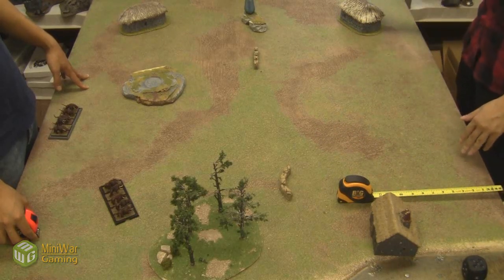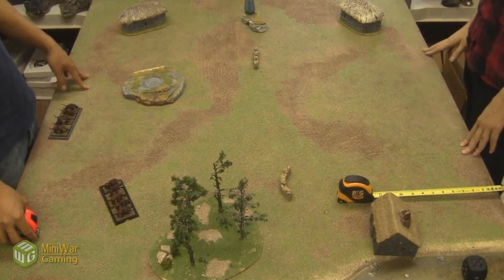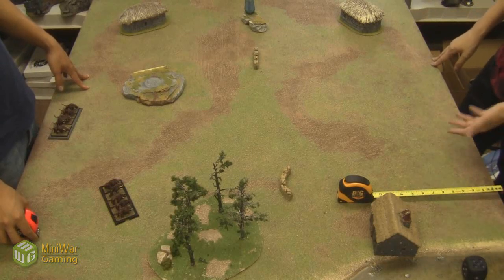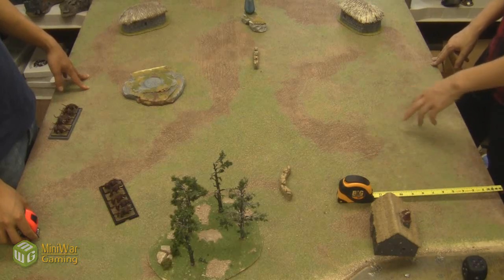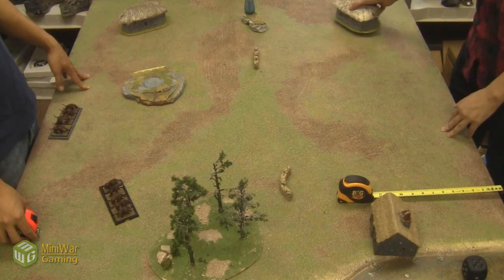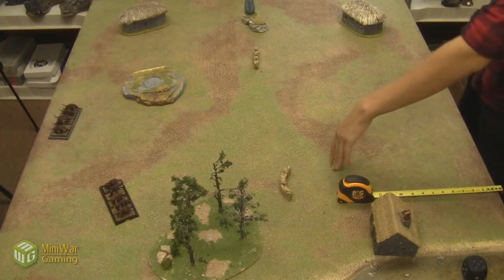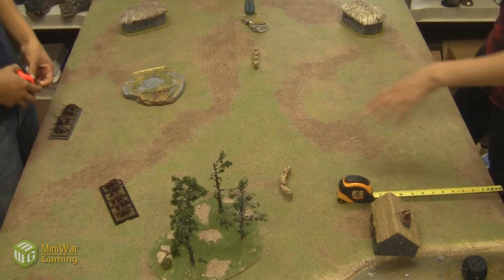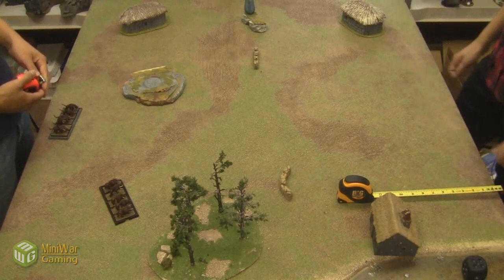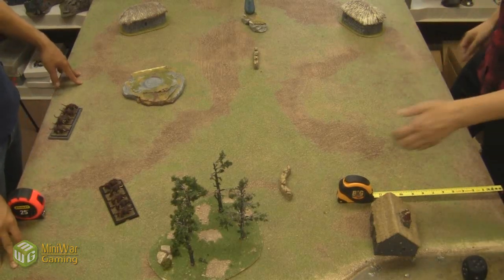We have really weird shaped buildings, so they're kind of shooting through the straw roof. As long as they're touching your deployment zone, you can deploy in them. So even if this building was right on the edge of 12 inches, I can still technically deploy in it. If it's half and half, you can. If even just a bit of it was touching, you still can. That's how it's been explained to me and it made sense in the rules.